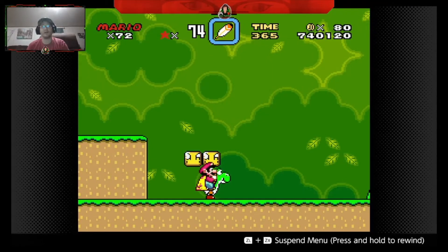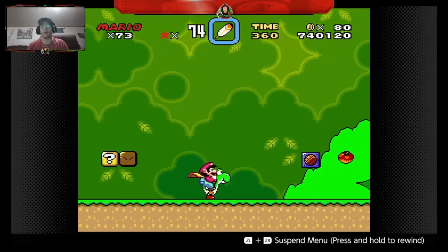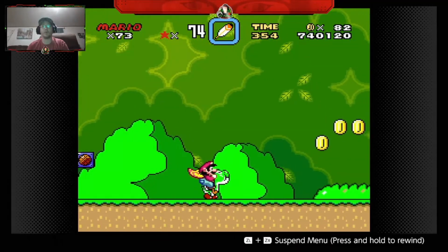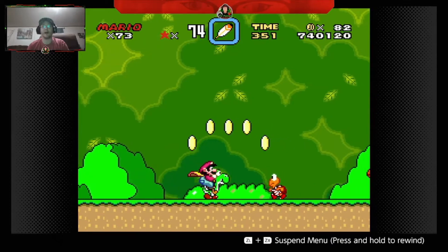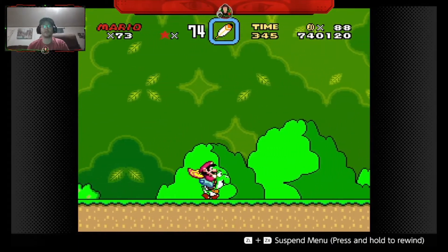Next, since you have a Yoshi, every question mark block will have a Yoshi egg that will turn into a one up. Simply grab your easy one up since you have your Yoshi.